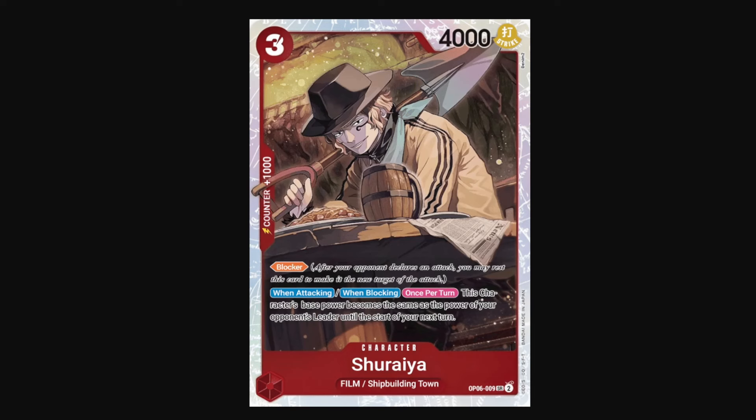As an attacker, he's a 5k attacker technically, and if your opponent happens to be a 6k base leader, he's a 6k attacker. But he's also really great as a blocker too. If your opponent swings at you for like 7k, you can just block with Shuraya and he becomes a 7k, so any attacks at you can be blocked with Shuraya and then countered for 1k to prevent that attack.